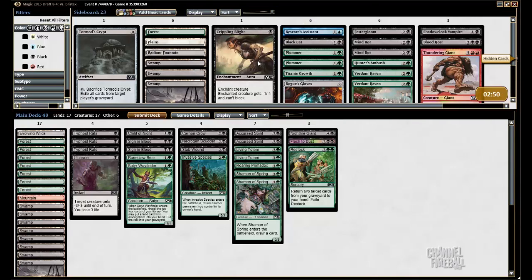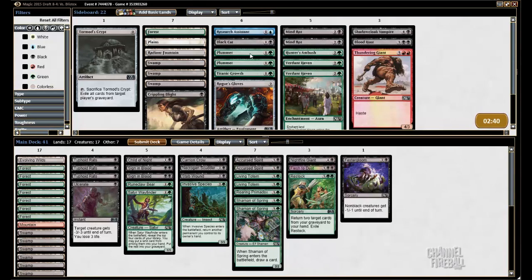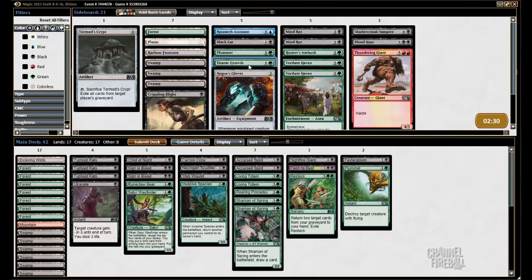Against this aggressive deck, Crippling Blight could be good, but I already have a bunch of early action. Fester Gloom could be good. And Plummet — I saw at least one target in the Sungrace Pegasus. Titanic Growth is also occasionally good against these decks, in response to burn spells or something like that.